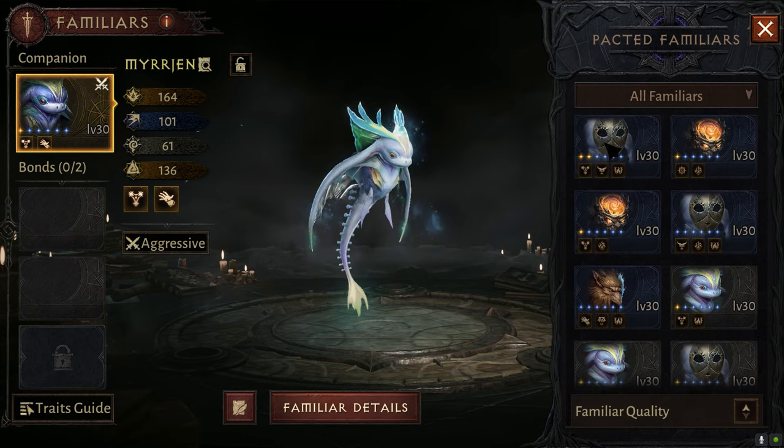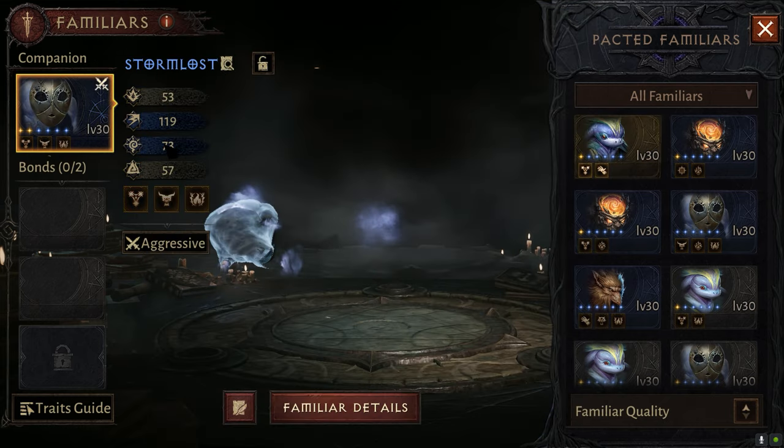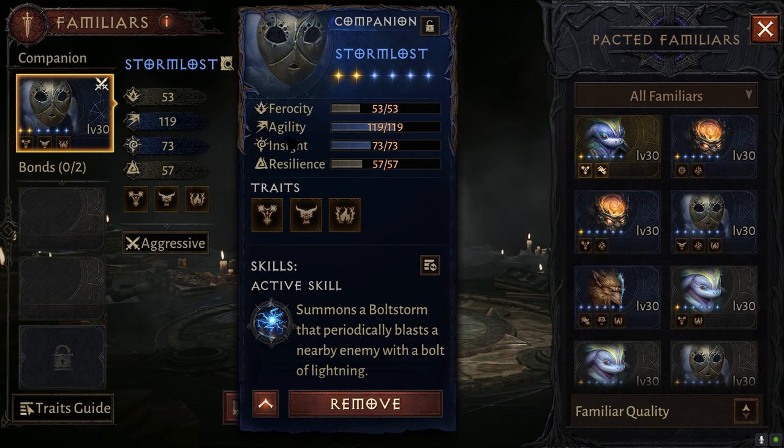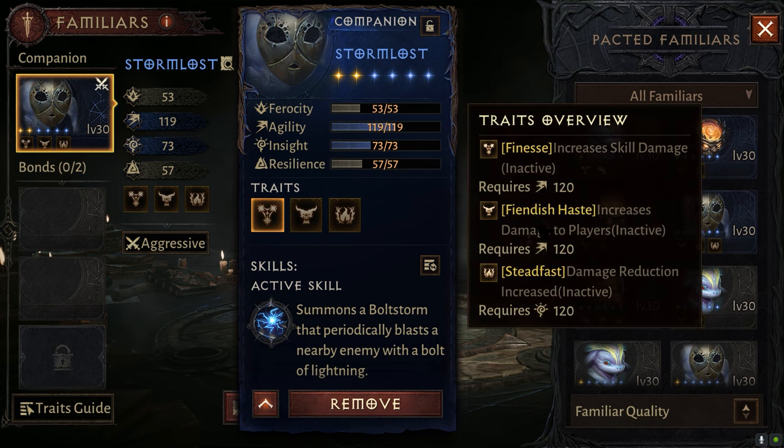So first thing here — if you notice between the pets — you can see the base stats the unit has, like Ferocity, Agility, Insight, and Resilience. The threshold you want to get to have your first active stat is 120. Unfortunately, this little guy has just one stat above that threshold with 119 Agility, so out of all his other stats they're all below 120. That's why nothing is active — all traits require 120 to be active.